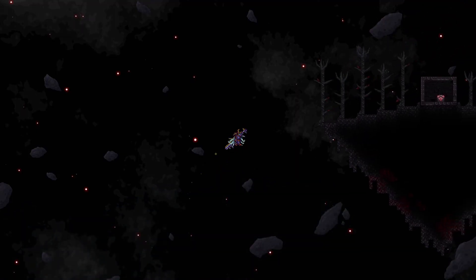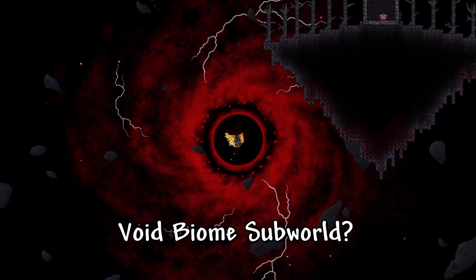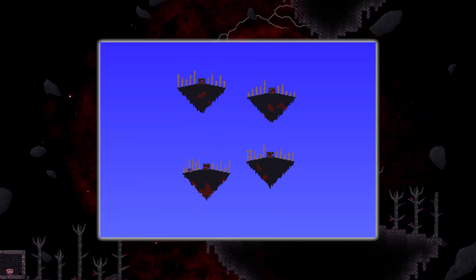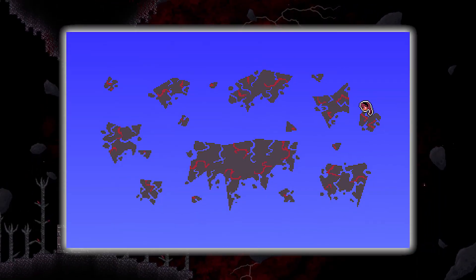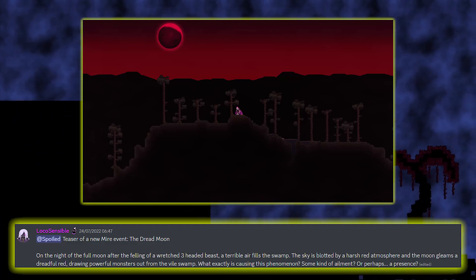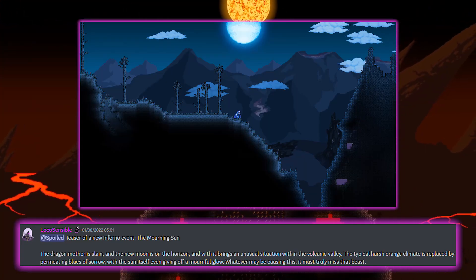Additionally, there is a lot to be excited for, such as reworks for the Void Islands, which judging by this spoiler, is just going to be so epic to explore. Rather than being a mini biome with four islands, it could potentially be its own subworld. Furthermore, we have new events for the Maya biome, including the Dread Moon, and for the Inferno biome, the Morning Sun.